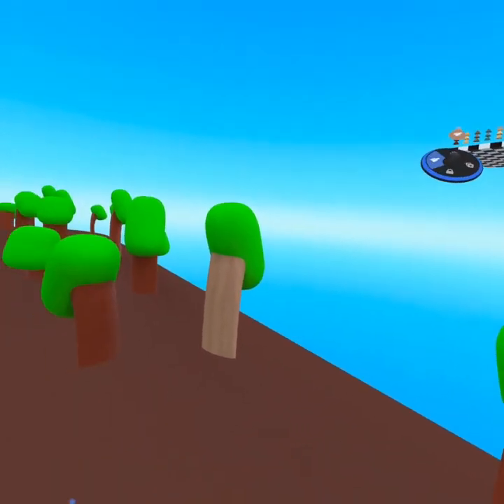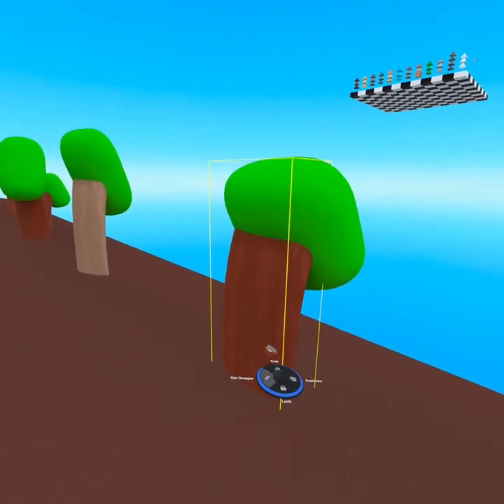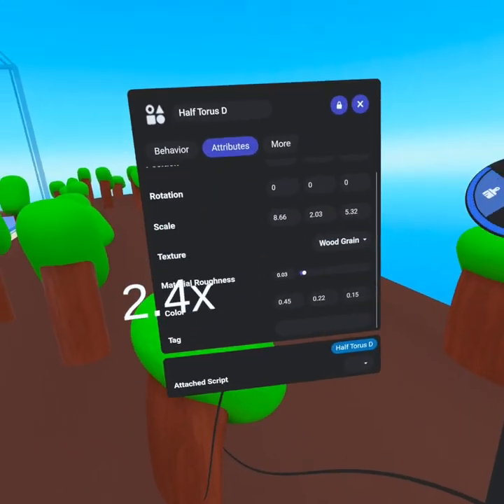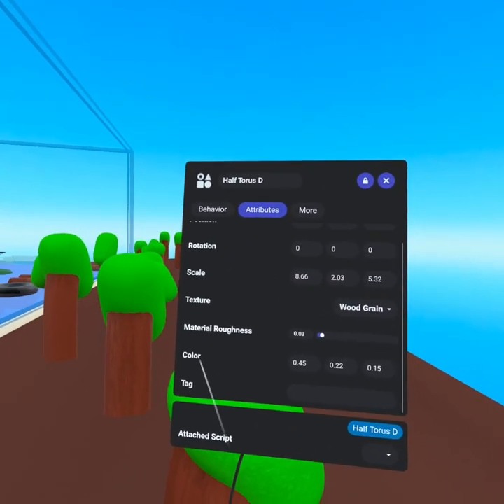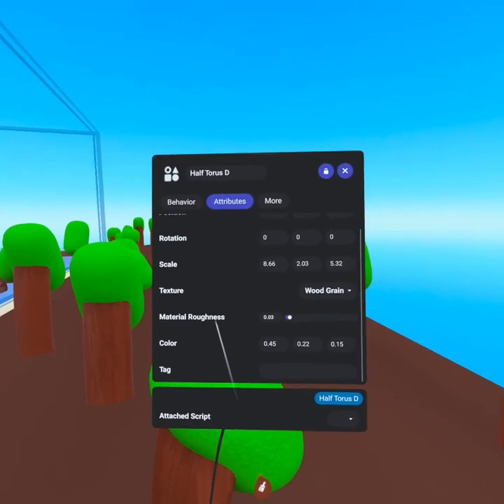One thing you're going to know about painting in Horizon is having an area like this where you have your favorite textures, your favorite settings - you can save them and then eyedropper tool in here to select one. Like I just selected this wood grain texture and I can come over here and apply it. Isn't that amazing how quickly I could grab a texture that I've already pre-saved and just come back in. And of course I want my trees to look the same, so I'm going to go switch it back. I wouldn't really recommend using the attributes tab, but it's nice to know it's here so you can quickly look and see what the settings are set to.